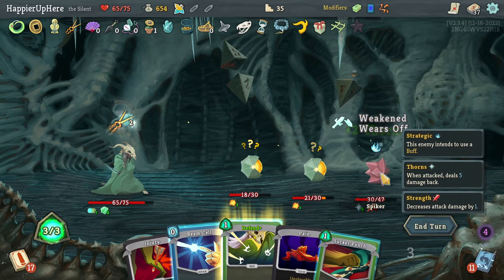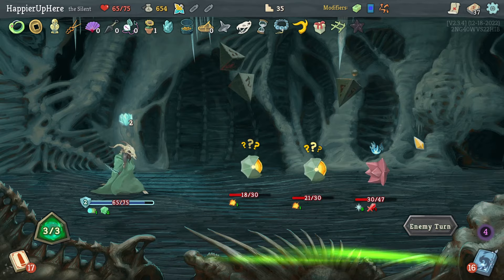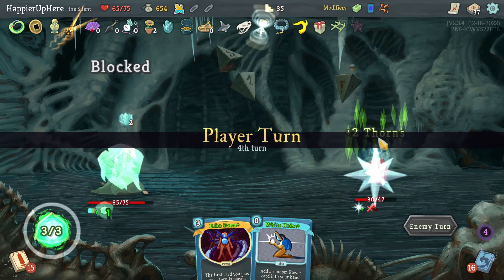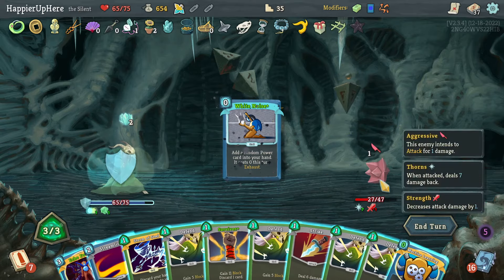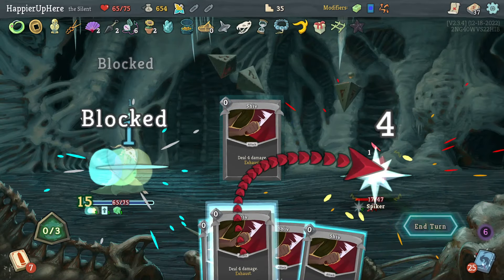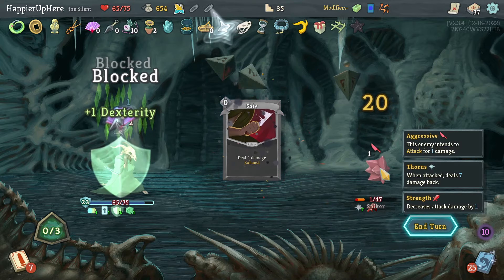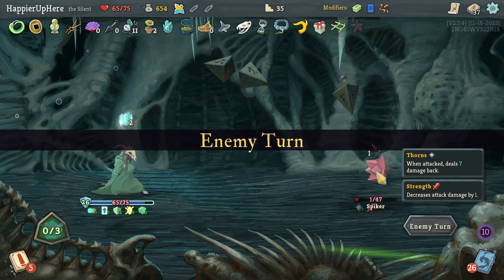Once I have some block I can move on — I don't want to deal with the Pain. Last turn of intangibility — let's do White Noise for Machine Learning, get rid of the Echo Form so I can play good attacks like Strike and Storm of Steel. Beautiful! That's not enough — let's do Panache. I need to play one more attack to come up with some block.